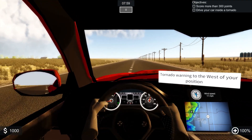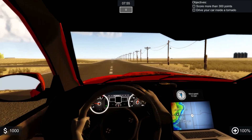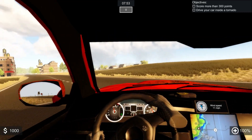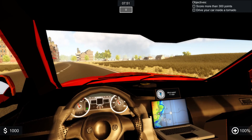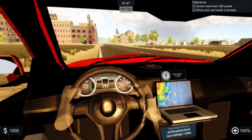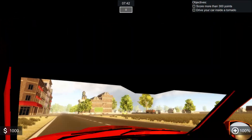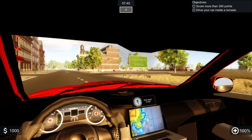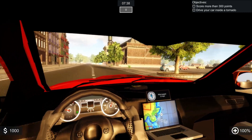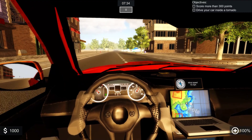We've already used up our minute overtime. We have a tornado warning west of our location, so hopefully we can go in, get our pictures, get hit by said tornado, and get out of dodge without hurting ourselves too badly. We can see that storm up there is warned and definitely has a tornado associated with it, so we're going to try to go get that one.